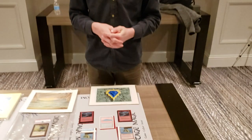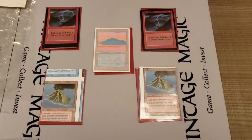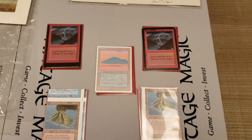Simon's an old-school Magic player — legacy, also vintage. There is something really cool on the table. These are misprints. We have a lot of misprints. Our friend Tavis King has showed us some, but Simon, what is this Alpha Lightning Bolt? What is that?